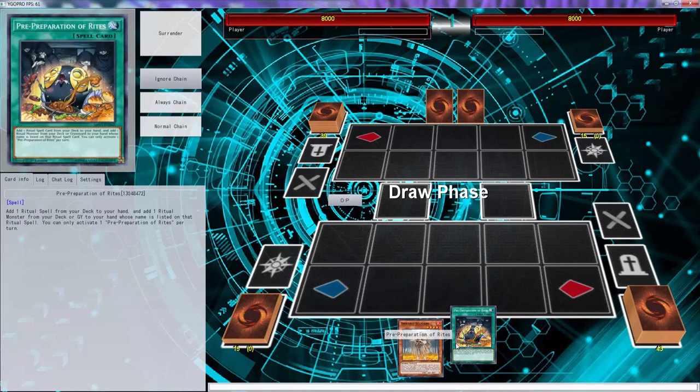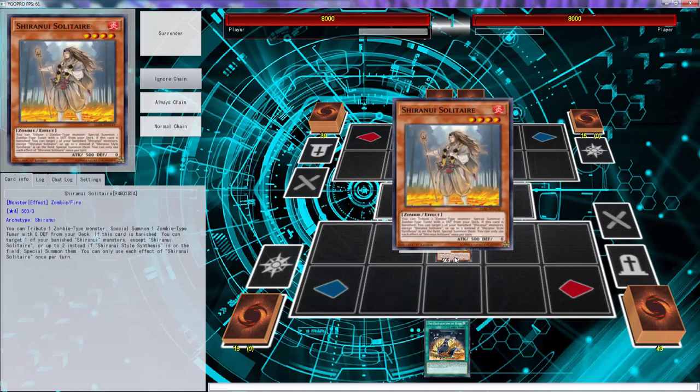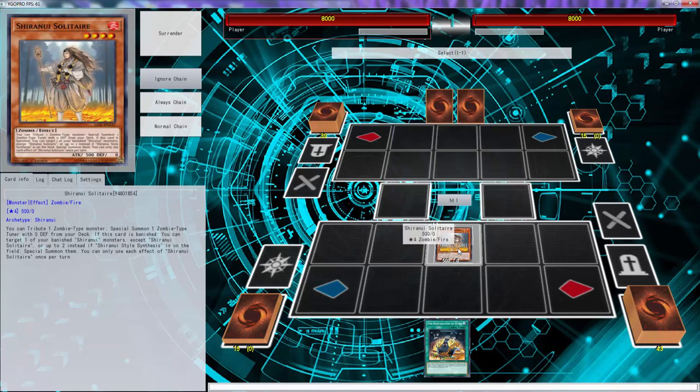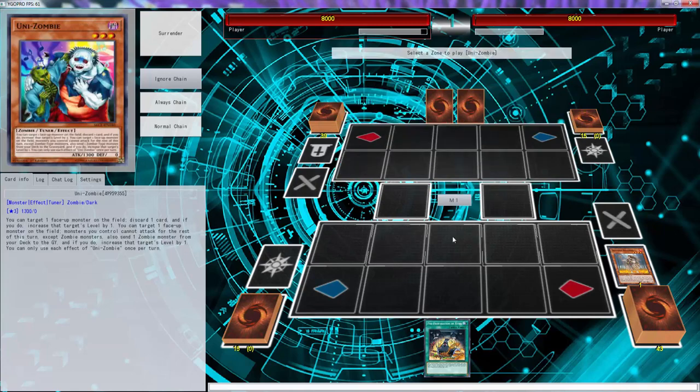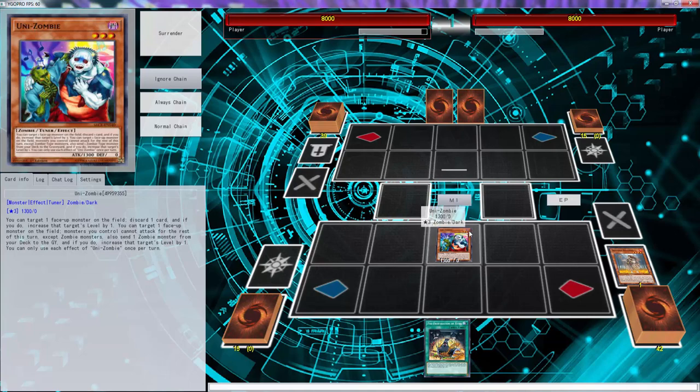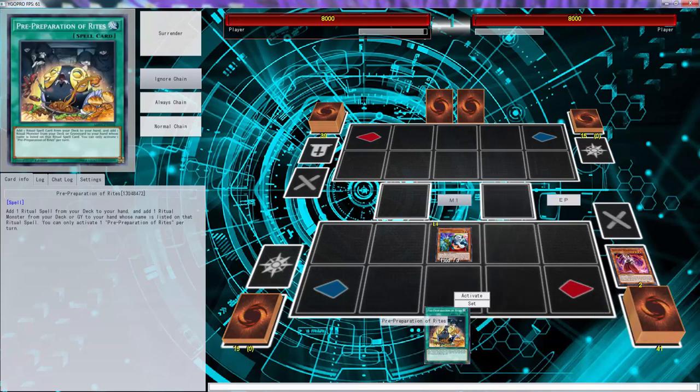So as you guys already know, you need two funky cards which are Solitaire and Pre-Prep. Let me see if I can make this go a little faster — it's a little choppy right now. I am actually loaded up on another part of the game with two windows open, so that's why.